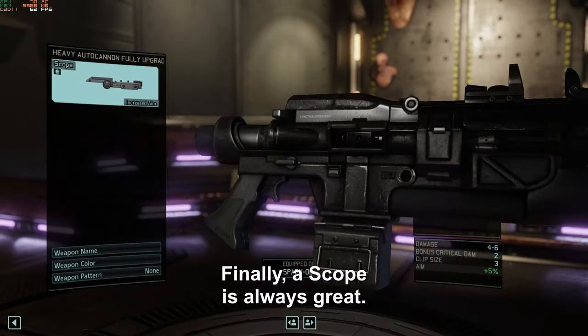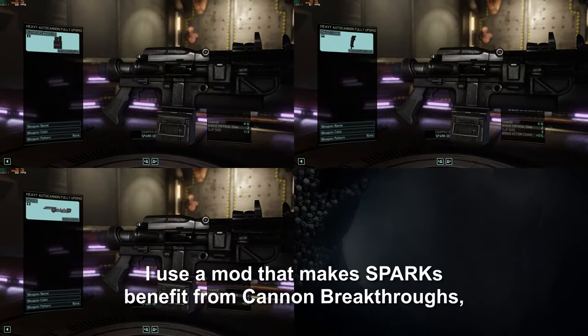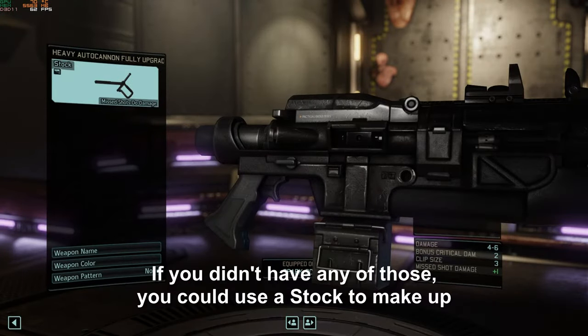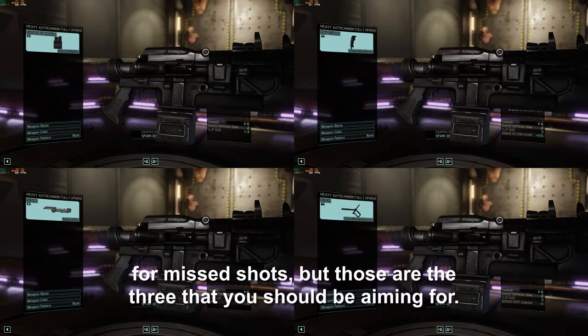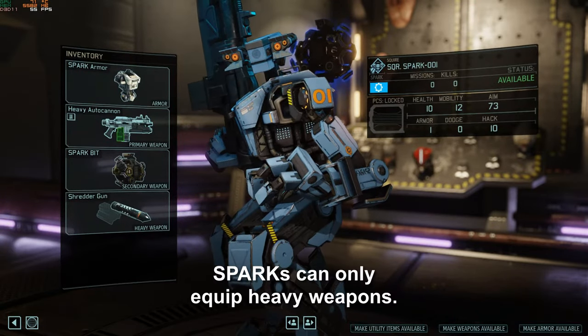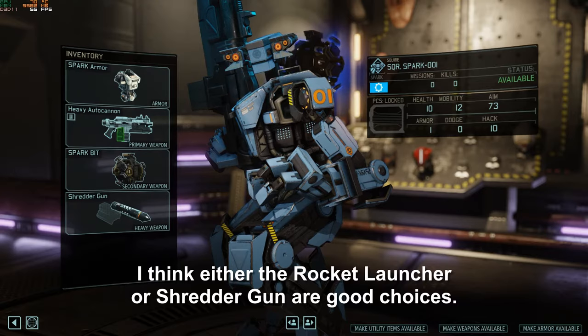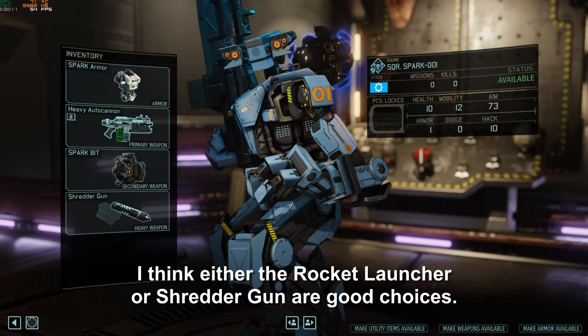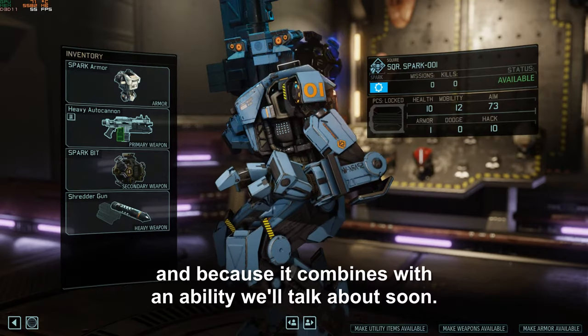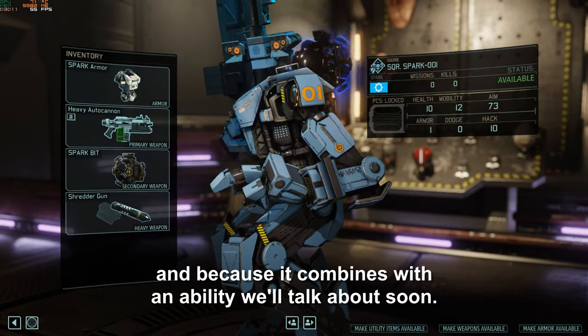Finally, a scope is always great. I use a mod that makes sparks benefit from cannon breakthroughs, allowing them to eventually equip 3 attachments. If you didn't have any of those, you could use a stock to make up for missed shots, but those are the 3 that you should be aiming for. Sparks can only equip heavy weapons — either the rocket launcher or shredder gun are good choices. I usually go for the shredder for damage, and because it combines with an ability we'll talk about soon.